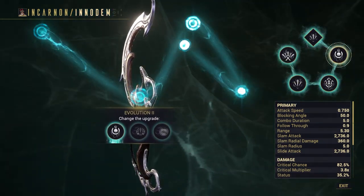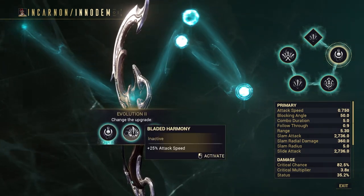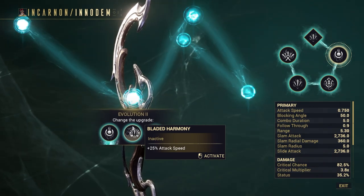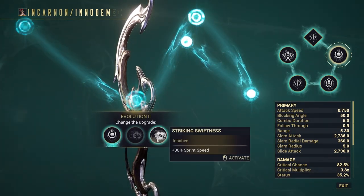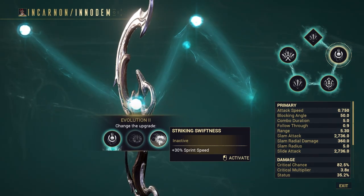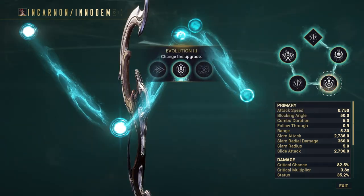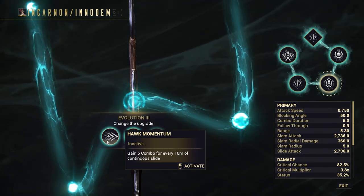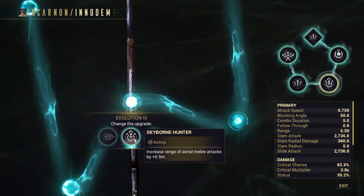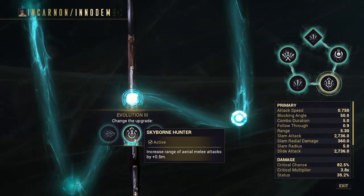On the very first evolution I have increased range by 0.5. Of course, if you want better DPS you'd throw on increased attack speed with bladed harmony, but no — we are here for the range. You can also throw on sprint speed if that's your thing. The next evolution lets you gain 5 combo for every 10 meters of continuous slide, or increase range of aerial melee attacks by 0.5 meters.